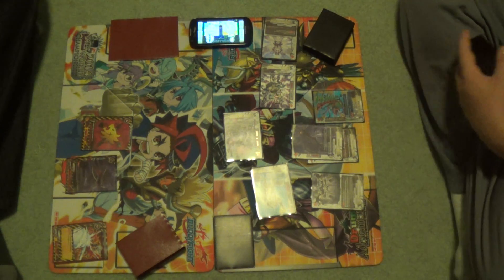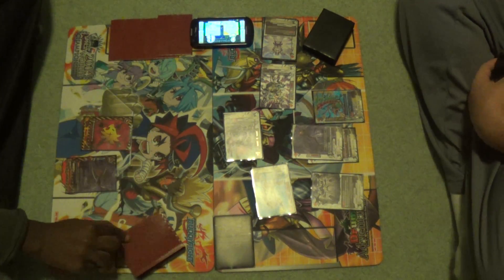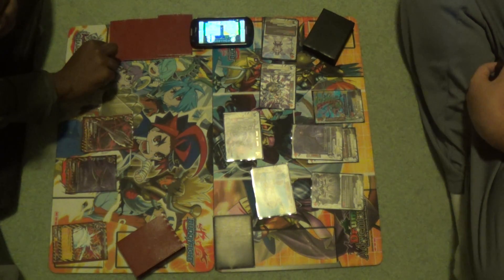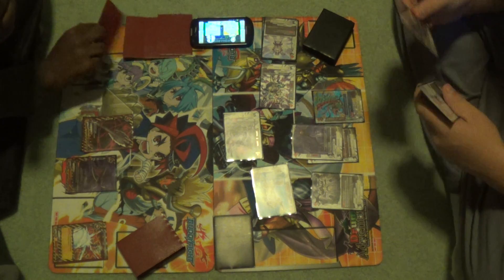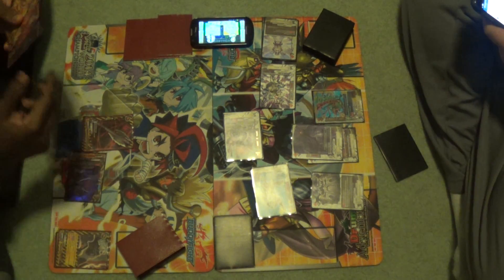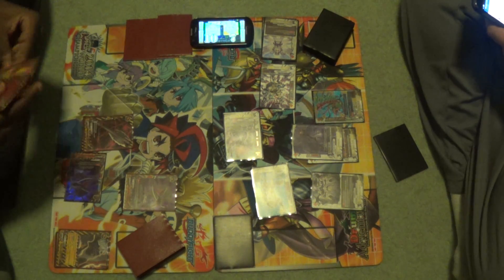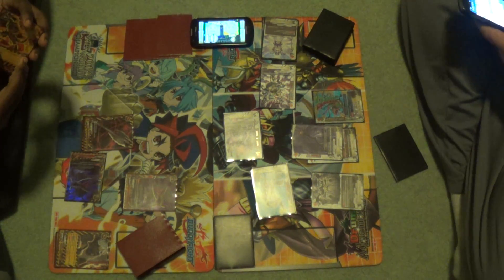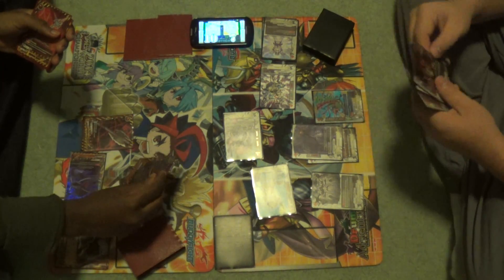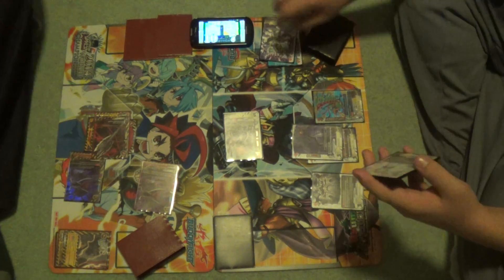Devon draws for his turn and contemplates with a charge and draw. Devon is now at four gauge and Joey is at one. Devon pays a gauge for the axe, then buddy calls Nightfall Dragon Rahal to the right — Move Monster 65. Devon then kills Dox Cobalt and Fate Skeleton.